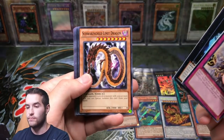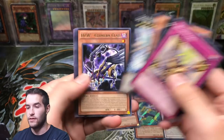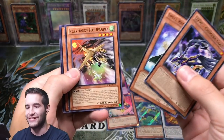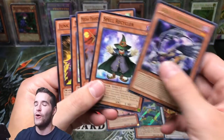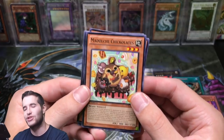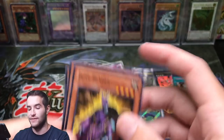Here we go — Bujingi Fidel, Shark Caesar, Limit Dragon. Last card — Spell Recycler. And it ends the right way: Madolche Chicka Lattes — chicka chicka lattes! Yeah, that's a good way to end it.